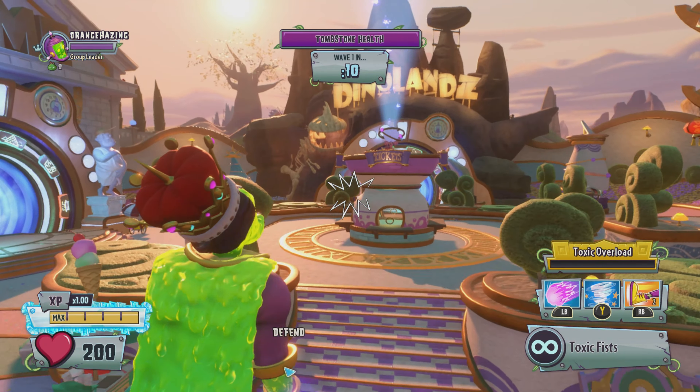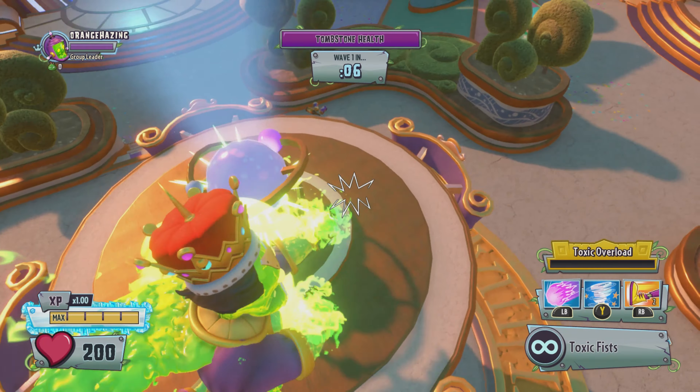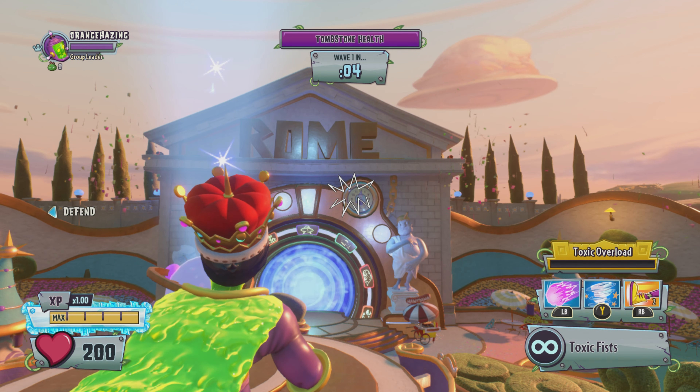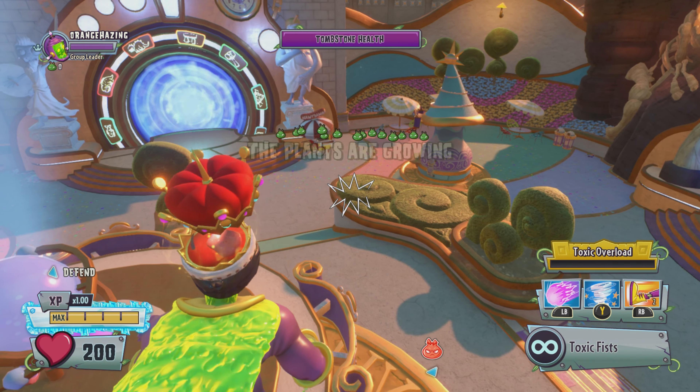We're going to run to the middle. While we're chilling here, we basically just have to fight away. Gotta hope they spawn in the middle, and if they don't, then we basically lose. Those are literally the only two options: either they spawn in the middle, or they don't.